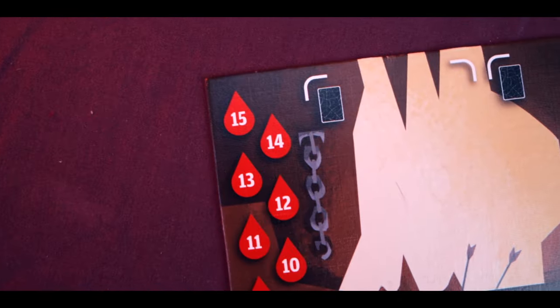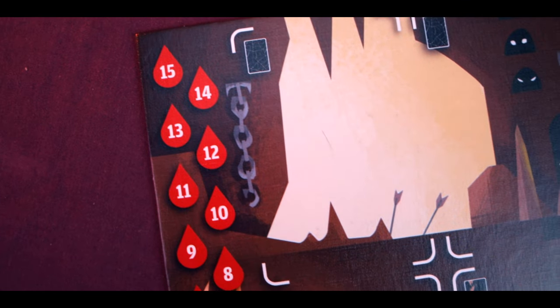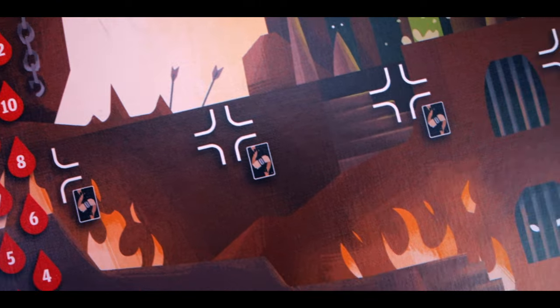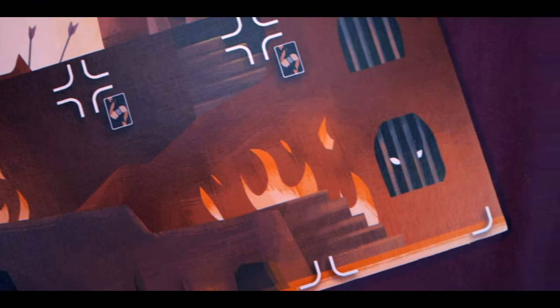So, Catacombs — how do you play this game? Catacombs is a one-versus-all dexterity game. One player is going to take the role of the Overseer; they'll set up their board with one of the main bosses. The other players will take the role of heroes and they'll set up their boards — you've got spaces for abilities, items, and spells, and you'll place any relevant things in those spaces.